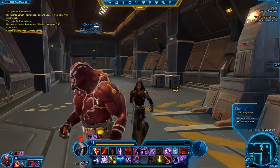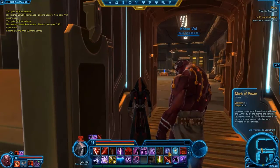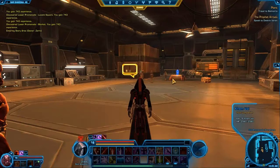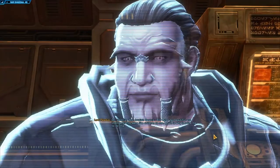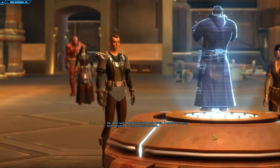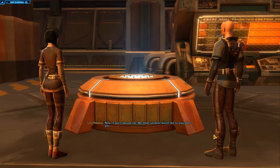What's this one on here? Meet with Destryous Varin — who's that? Buffed up. Listen. Hello, what's going on here? Invisible person, huh? Oh, Destryous. Dear brutish Destryous, and Riley — so beautiful and intelligent. You were like children to me, which is why I had to see your face. You can cut the act, Palladius — you never cared about any of your children. We don't need a tyrant for a father. Well said. Marvelous last words. Truly, I expected nothing less. Now if you'll excuse me, my other children would like to play with you.